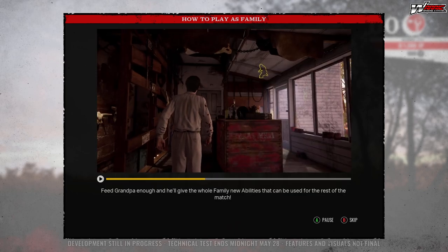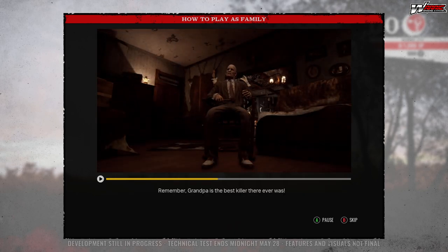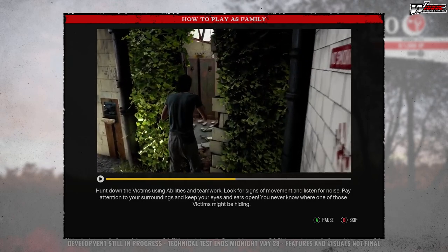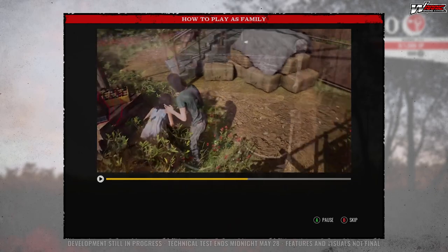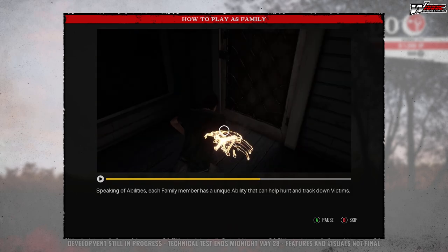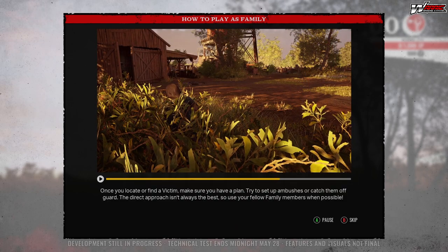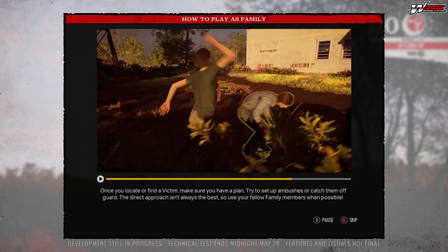Feed Grandpa enough and he will give the whole family new abilities that can be used for the rest of the match — remember, Grandpa is the best killer there ever was. Hunt down the victims using abilities and teamwork; look for signs of movement and listen for noise. Keep your eyes and ears open — you'll never know where one of those victims might be hiding. Each family member has a unique ability that can help hunt and track down victims, though some abilities have limited quantities while others are on cooldown, so hunt wisely.